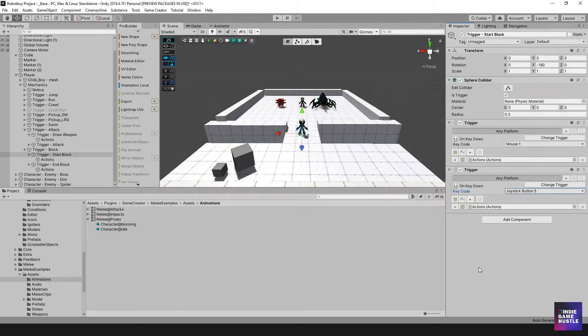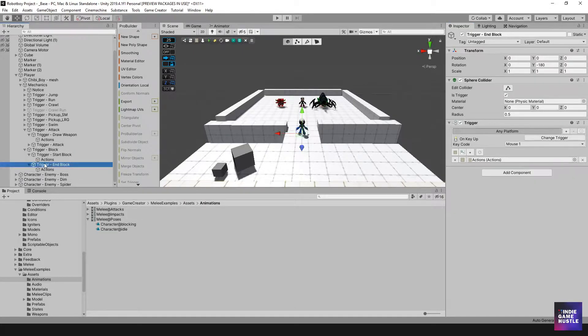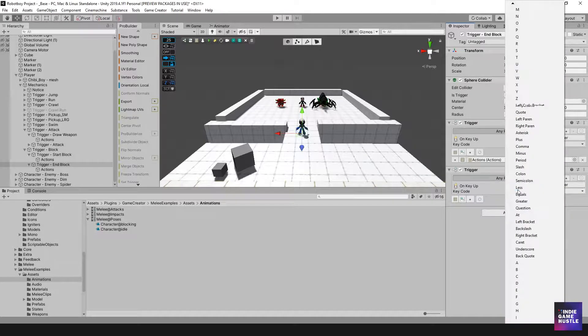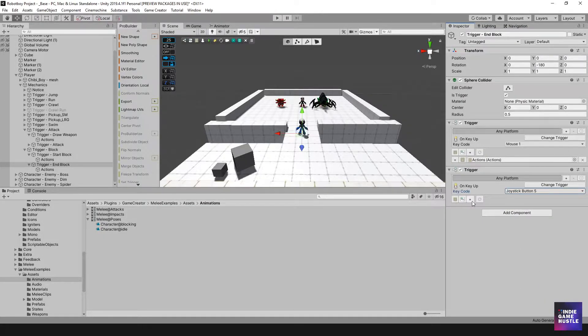That should be good to go. Now let's do the same thing for stopping or ending the block. I'm going to add a trigger, go to input, and on key up — yes — and then joystick number five, and of course hit the plus key and drag this action in here. Great.